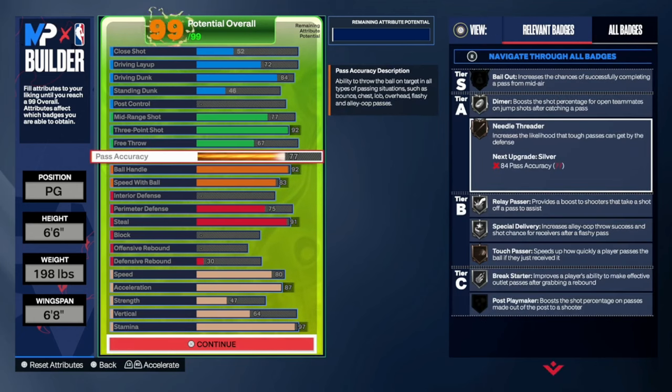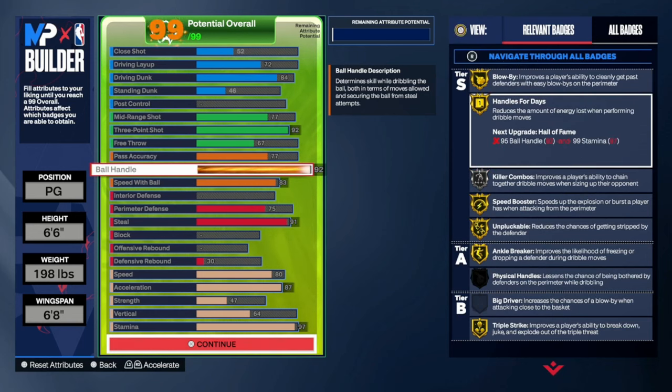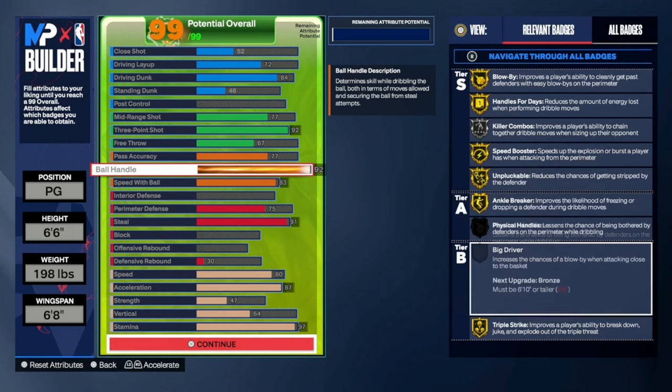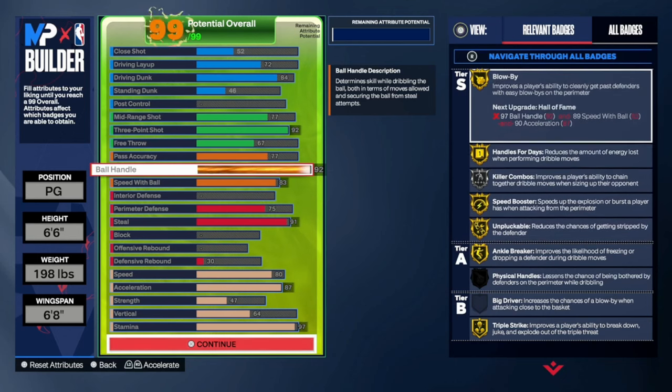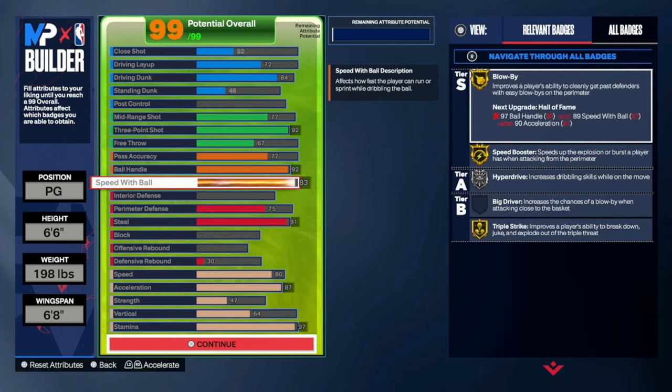Free throw at 67, passing at 77 - that's all you really need. With 77 passing you get neo threader, diamond break starter, silver relay passing, and all these incredible badges. Ball handle at 92 - pretty good. You get blow by, hands for days, gold killer combo, silver speed booster gold, unpluckable gold, the breaker gold, and triple strike gold. You'll get some ankle breakers and the best dribble moves, which I'll show you later.